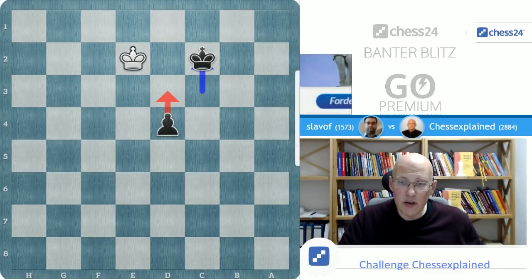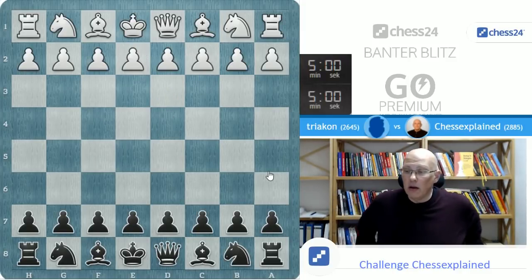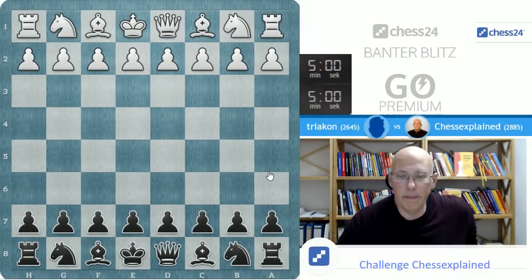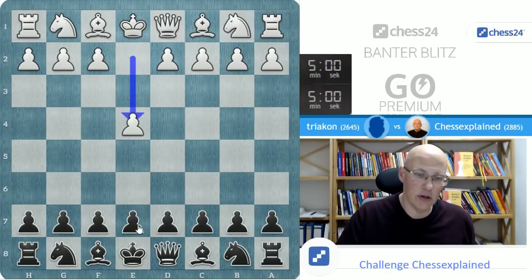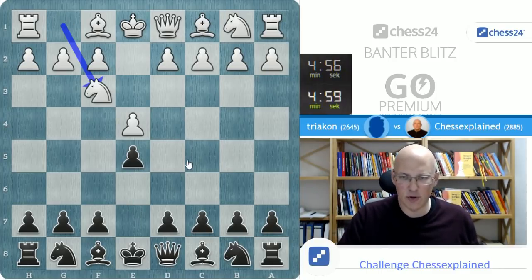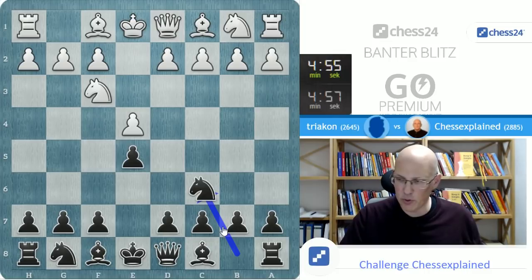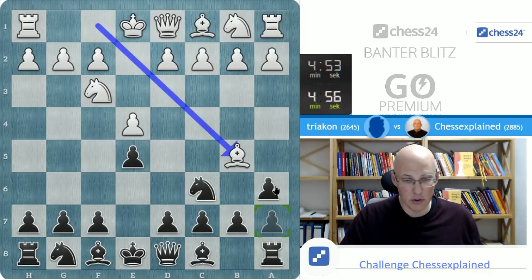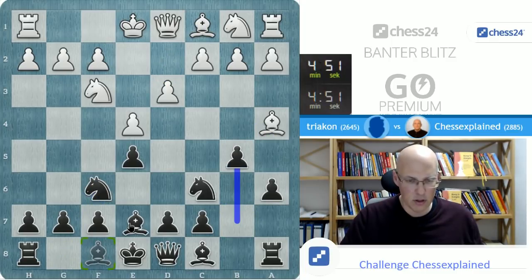I'm going to take the challenge by Triacon. I've played him quite frequently before, but I'm close to 2900 and one or two wins against somewhat higher-rated opponents could be enough to put me over that 2900 barrier.